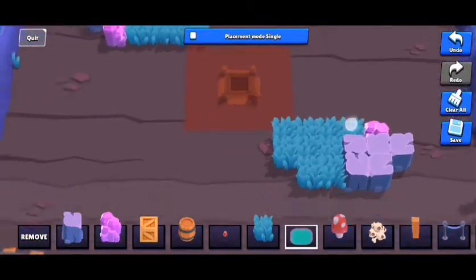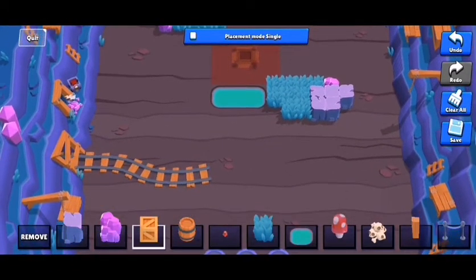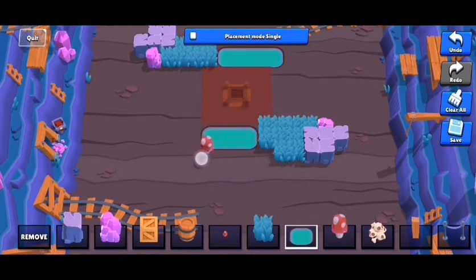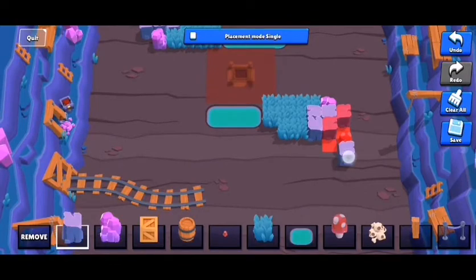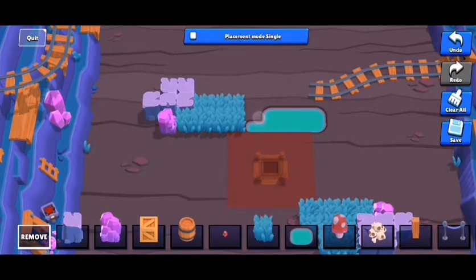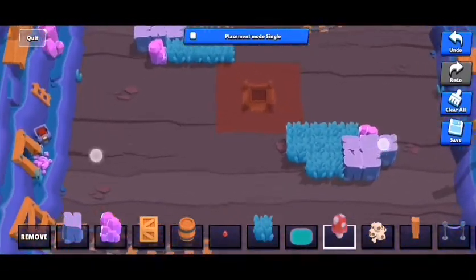Another thing you do not want in Gem Grab is water in the mid lane. It makes it really hard to navigate — maps like Excellent Escapade and Stock Crash have these types of mid layouts and I don't recommend them. They're really dangerous to walk into, especially as a gem carrier. You can lose all your gems just by walking into the mid and getting surprised by someone.